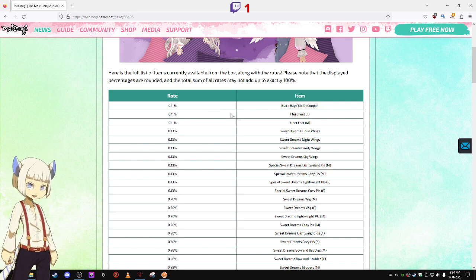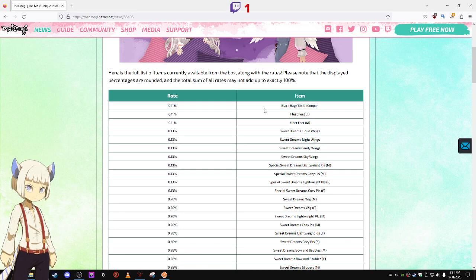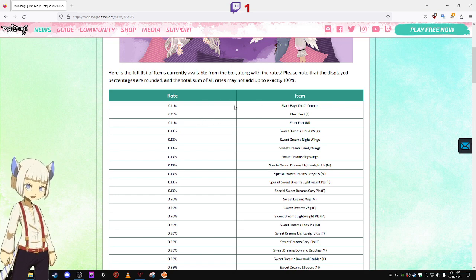They throw in a Black Bag coupon, which is a 10 by 17 inventory bag, meaning it would give you like 170 inventory slots. It also has Fleet Feet for male and female. You have a 0.11% chance of getting these three items. These are not new items, but they are fairly valuable — Fleet Feet boosts your movement speed by 10%, and the black bag is a really big inventory bag.